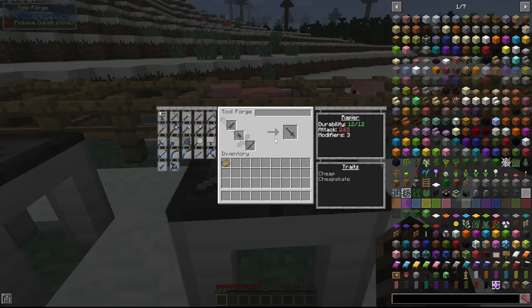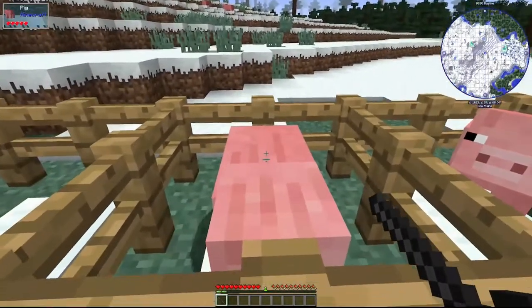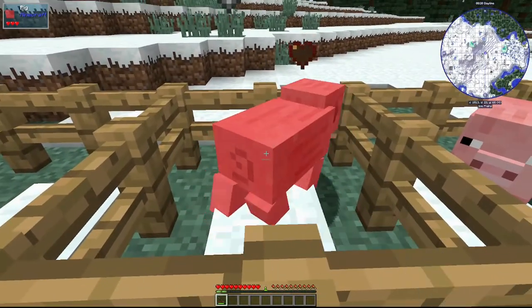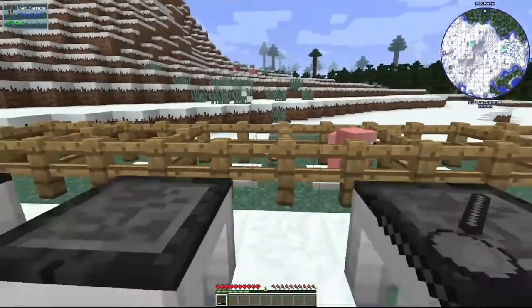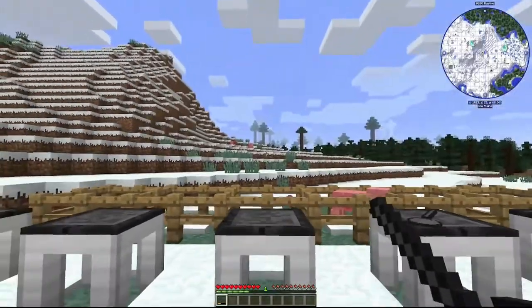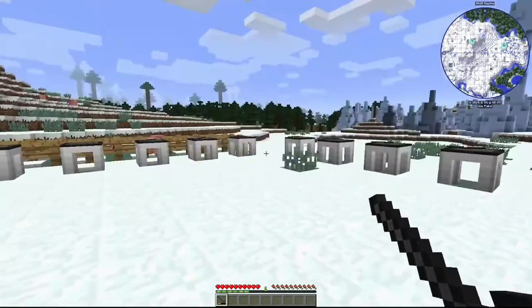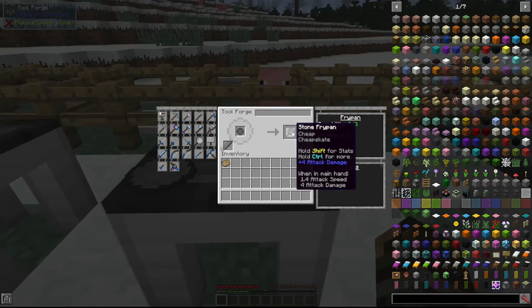Next up is the rapier, made with a sword blade, a cross guard, and a tool rod. This does less damage than the last two, but attacks very quickly — as you can see I can spam clicks and it will attack on every single click. It also has 50% armor piercing, and pressing right-click makes you lunge backwards.